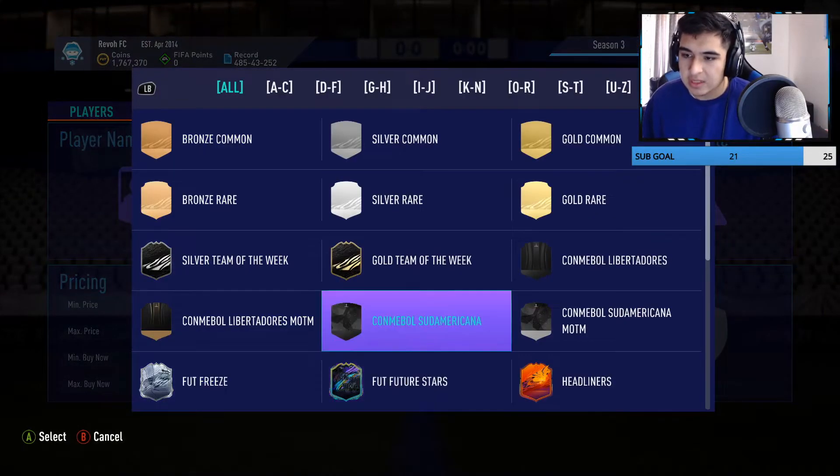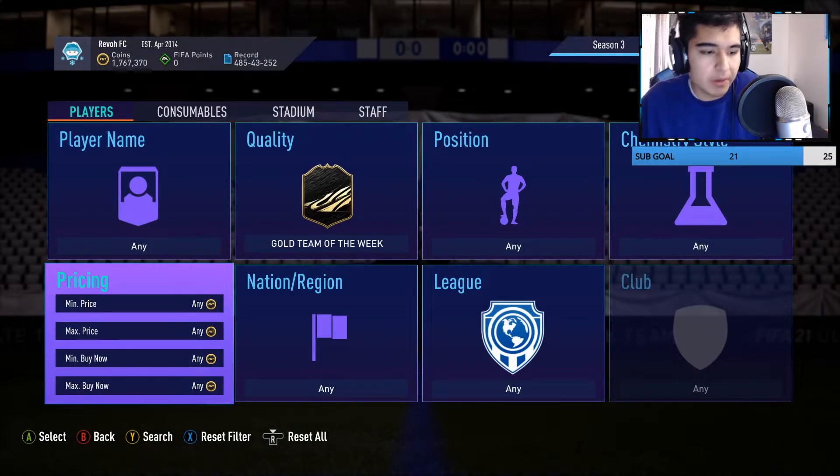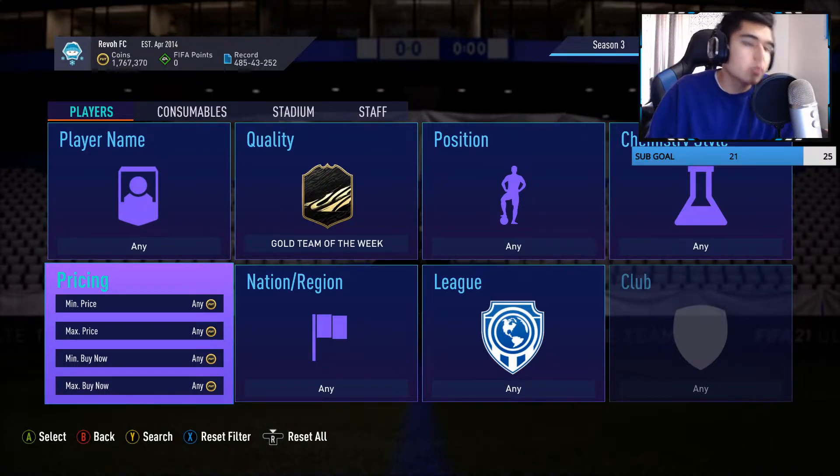Now let's look at Team of the Week. We went over Future Stars, orange cards, and gold cards like Veron. Looking at Futbin, I don't really think any Team of the Week cards look insane this week — Team of the Week is kind of dead this week.